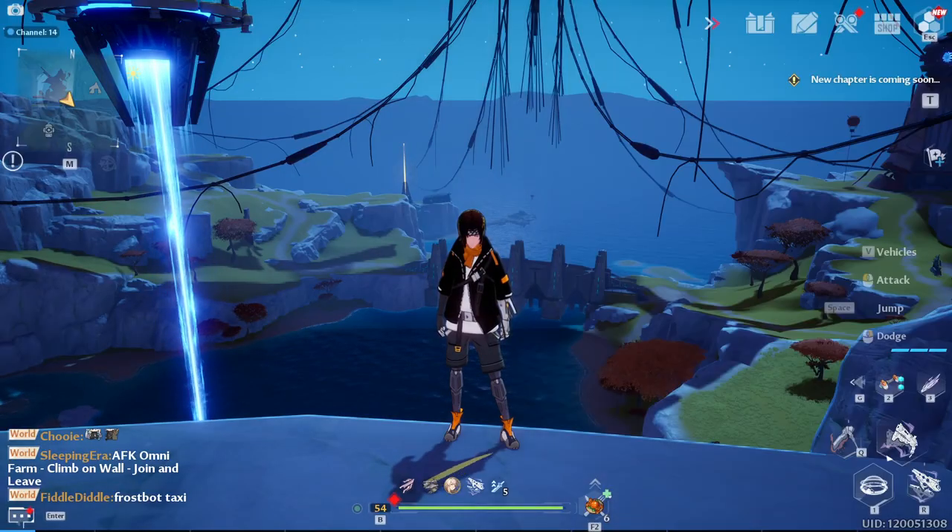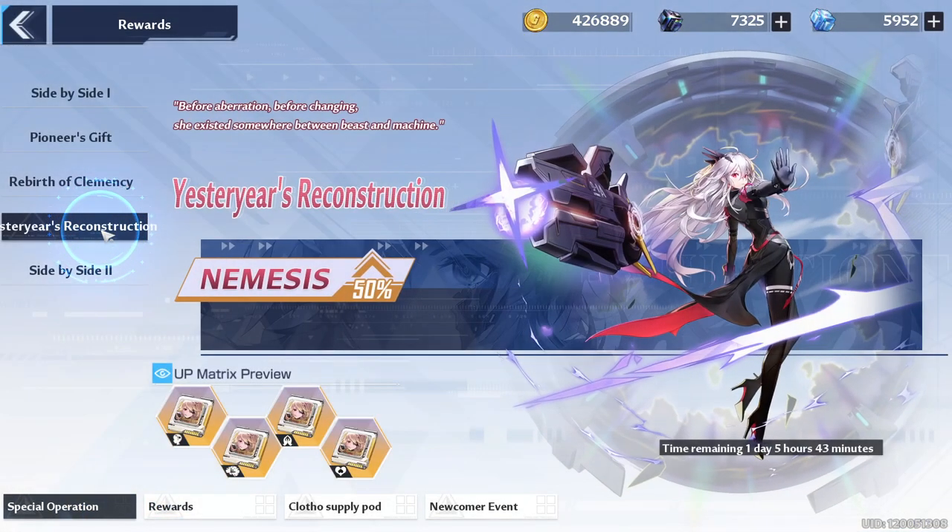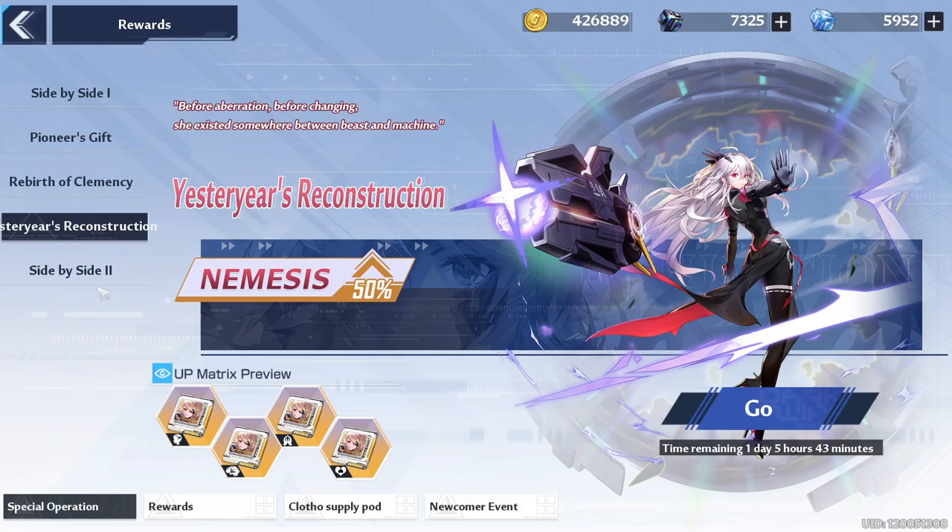Quick announcement: the events for executor training and the summer sea breeze are over — you can no longer get those rewards, they no longer exist in the game. And on that topic, a final warning: the Nemesis banner is going away in one day and five hours from the time of this video's release. If you want to pull for Nemesis or build a vault team around her, this is your last chance — she may not be back for quite some time.